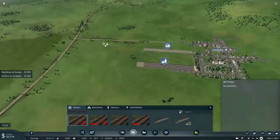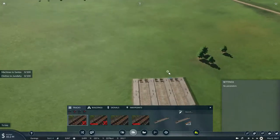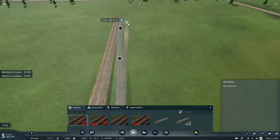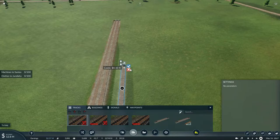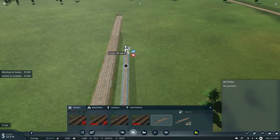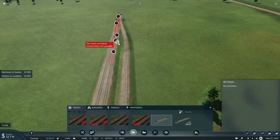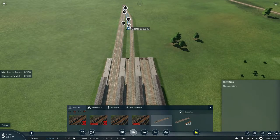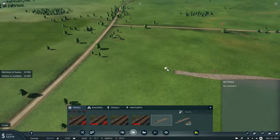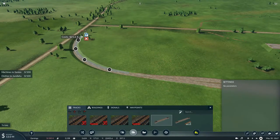Now with the cargo and passenger station built, all we need to do is just connect it to the main line. I'll leave the other station platforms for the other passenger trains to go in and out. Oh wait, that's not what I wanted — I wanted the normal vanilla track for this. Let me make a bit of a sweeping curve here and just reconnect the main line from that angle.